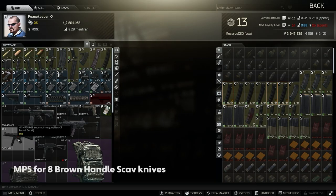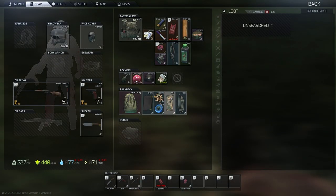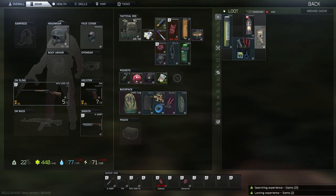Number 4: 1 MP5 for 8 Brown Handle Scav Knives from Peacekeeper. This is one of the most classic and well-known barters in the game, but it's surprising how many players don't take advantage of it. The MP5 is a great low recoil option in the early game, and all you need to do is save your knives from your scav runs. You can't go wrong with this one.